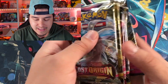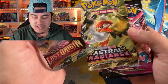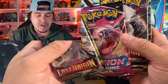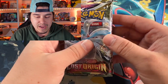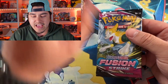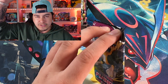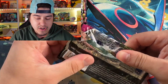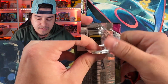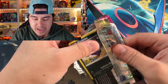Pack selection is a little iffy. I like the Lost Origin, and the Astral's okay to me. I'm sure a lot of y'all watching like the Astral, and the Fusion Strike definitely should have been a Brilliant Stars in that slot. But it's okay. I'm glad we did get some Lost Origin in there. Let me know what y'all think of this box in the comments. Dialga or Palkia — which one do you like better? I grew up playing Diamond as a kid, so I am going with Dialga, hence us opening the Dialga box first. But I'll probably be opening the Palkia box on camera as well.